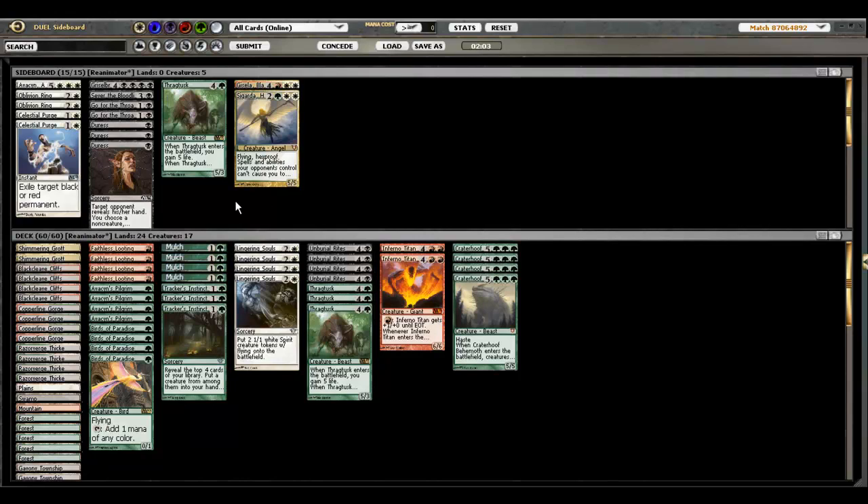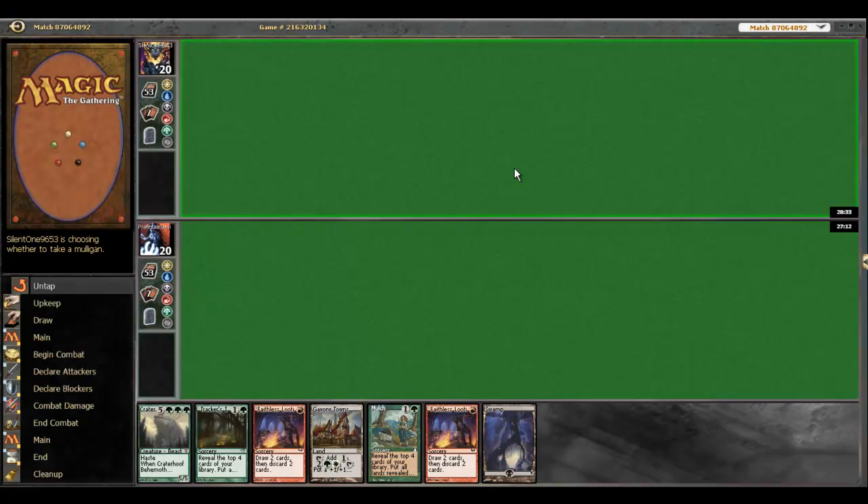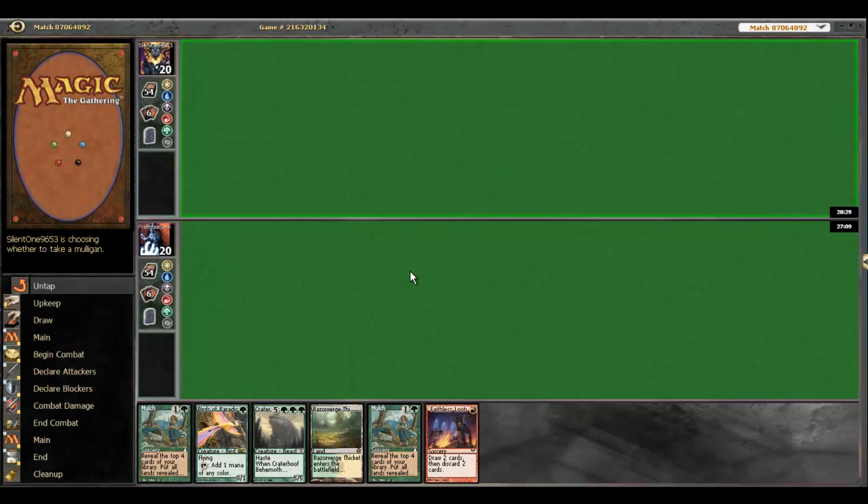They can have some pretty explosive draws. I expect some graveyard hate so maybe just play around that. I think we'll just keep it the way it is — I don't really see anything that absolutely shuts him off. That's a pretty bad hand, let's ship that. This hand's much better.